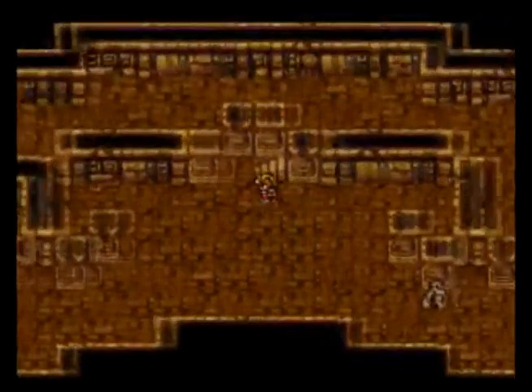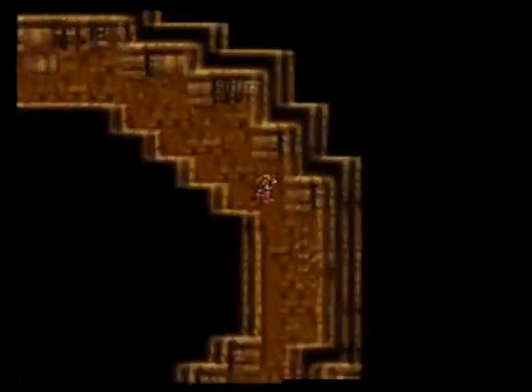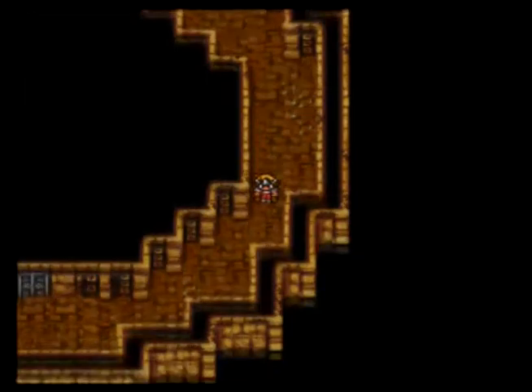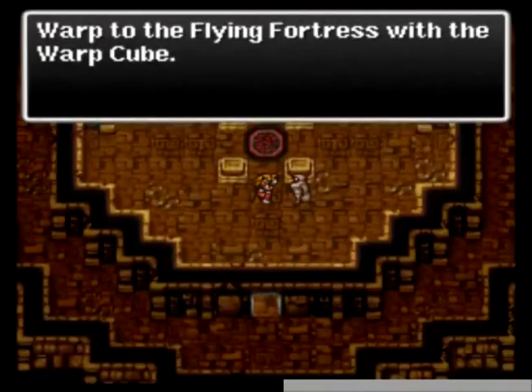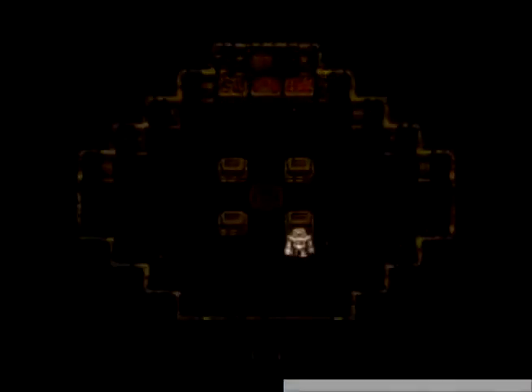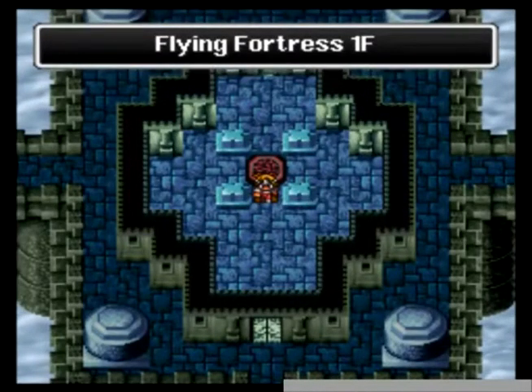So yeah, we go up here, go this way into a room — it's a nice little room. We have another room inside of it. It's like those little statuettes of the little girl that comes apart and has a little girl statuette inside as well. And we fly, and something to the Flying Fortress!